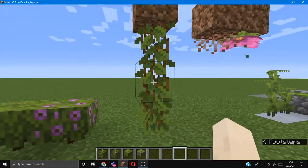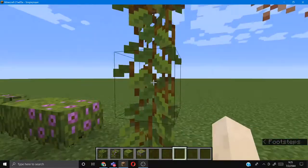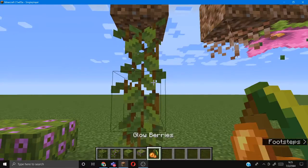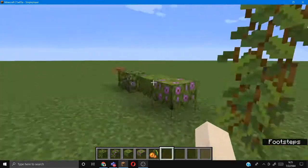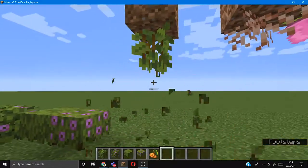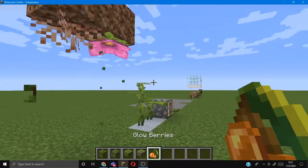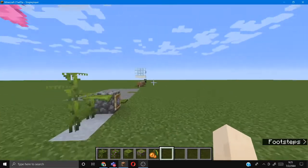Next is this thing — it actually grows. When I first put it, it's only one block. This is the new vine type — it's cave vines, and it produces glow berries. So I can harvest that.